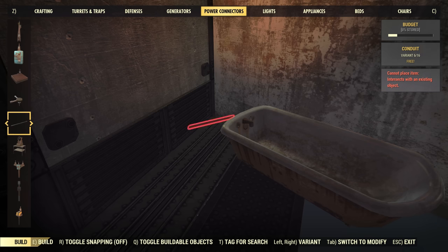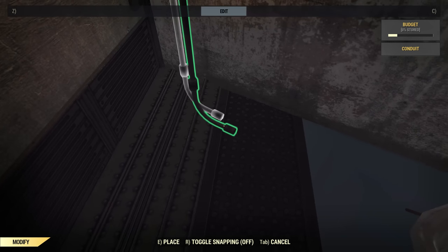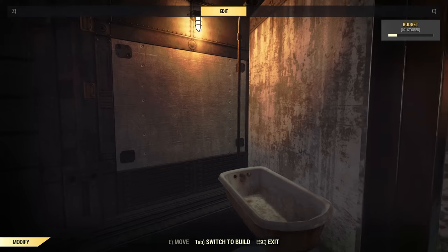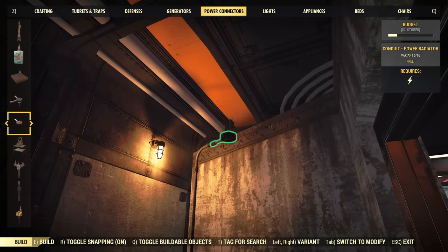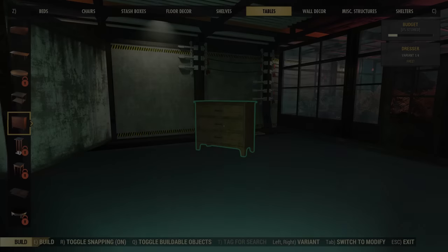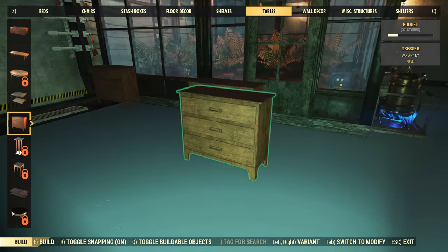For right now we're going to improvise — same thing we did with the sprinklers in the greenhouse. I'm going to use conduits to evoke the look of a shower. The shower head is going to be a little bit too high, but you get the general idea. Sadly can't put a shower curtain in, but it is the post-apocalypse after all. We'll get a door snapped on there and then put a little bedroom in this space. One useful feature: doors in shelters don't actually have to be snapped into door frames.